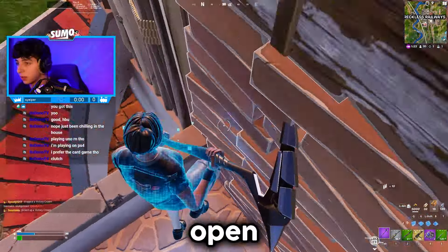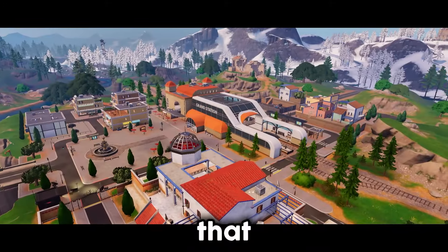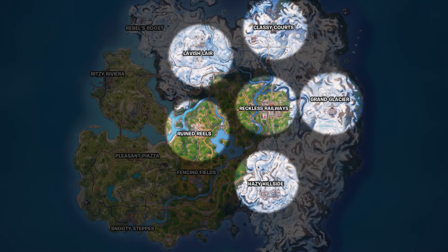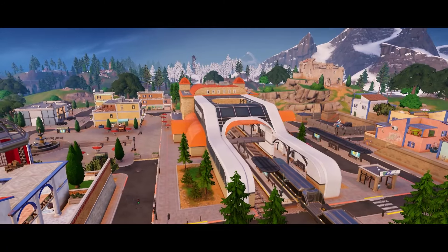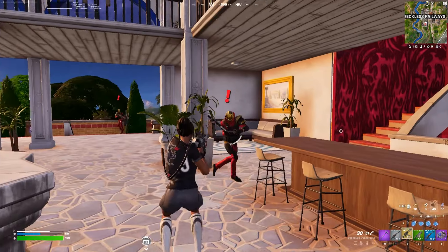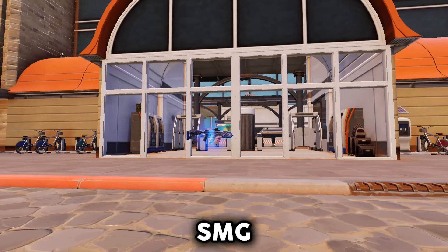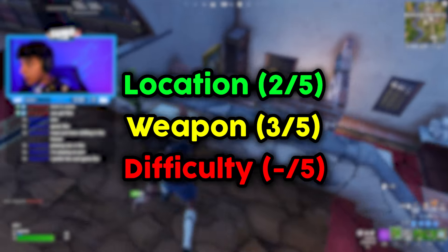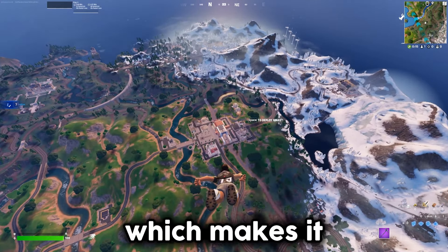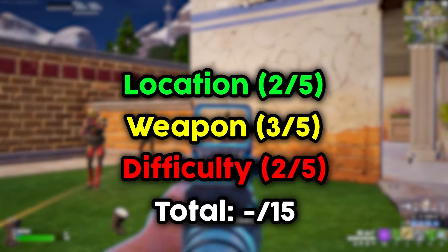After landing here, I realized that this location is not ideal because we were surrounded by many other locations. This is also a train stop, making it very easy for people to rotate here — I would say a 2 out of 5 for location. Having a Mythic Hyper SMG does make up for it as it quickly eliminates people in close range fights, but you can't use it at mid range, so that's a 3 out of 5 for the weapon. The difficulty is really rough since Valeria has absolute aimbot, but not too many people land here — I would give this a 2 out of 5. This leaves us with a total of 7 out of 15 points.